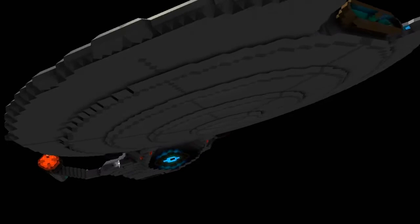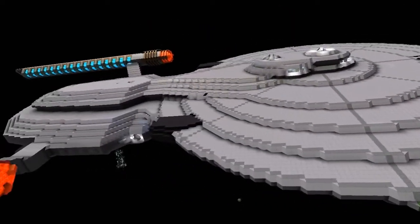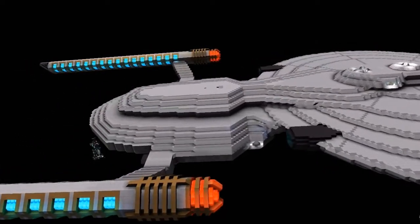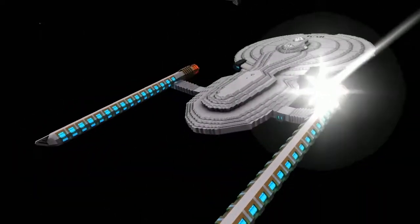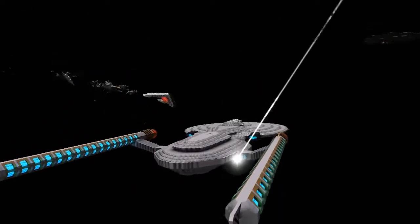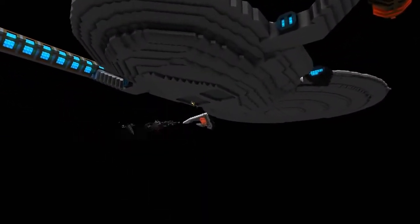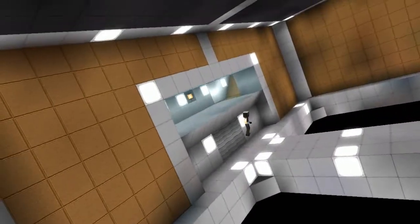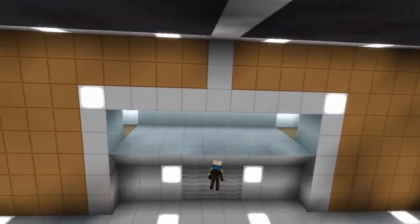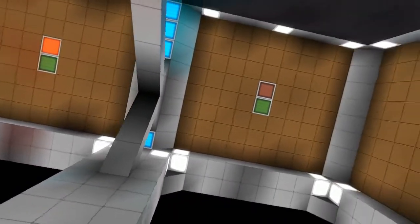We can take a look at two interior rooms — which rooms were you thinking of showing us? There's the weapons bay and the warp core. If you follow me — someone's shooting in the lineup, they need to turn that off. Can't help that.